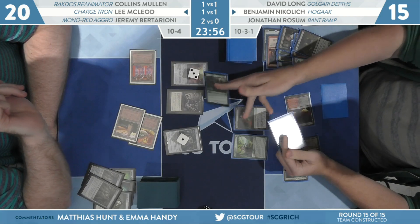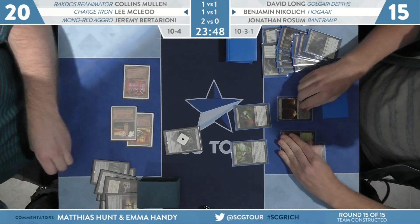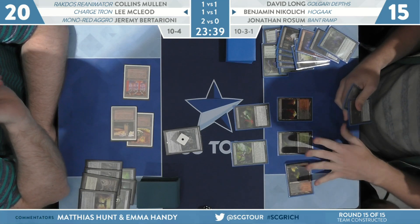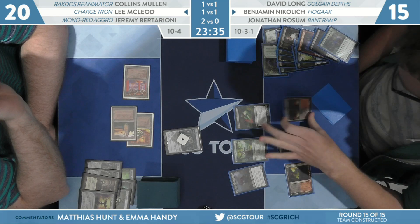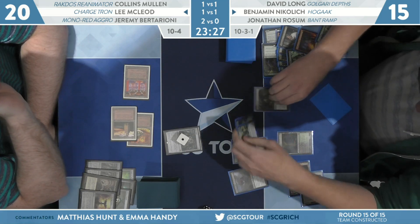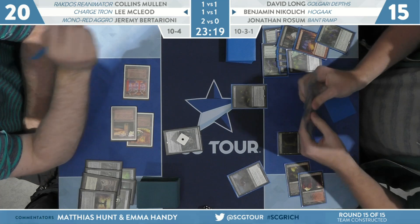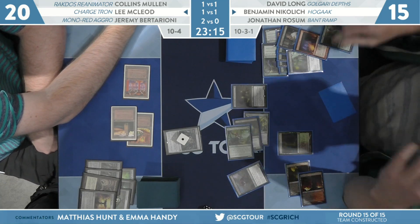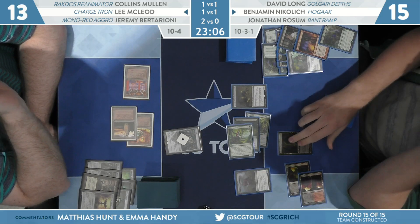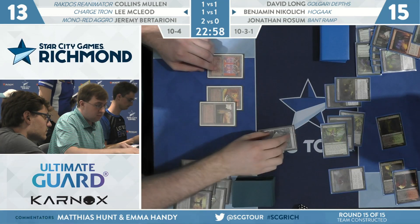Everflowing Chalice on three from Lee. Force of Vigor pitching a third Force of Vigor. I wonder whether that was a bit hasty on Nikolic's side — you could keep a Force of Vigor and pitch something else. But he just has the fourth one in his hand. Wait until you have a different green card or the fourth mana, since Lee is not doing anything. But his mistake — he just has the fourth one. Brightside: Carrion Feeder off the top. We're going to really get things going here. Carrion Feeder and Gravecrawler is a nice combo — the Carrion Feeder gets big. I shall cast this Gravecrawler from my graveyard, as I have this other Zombie.